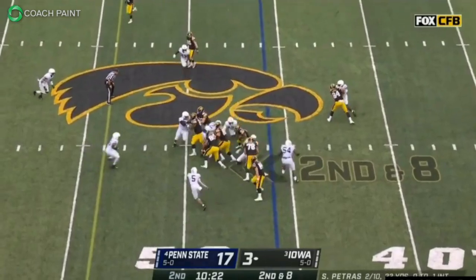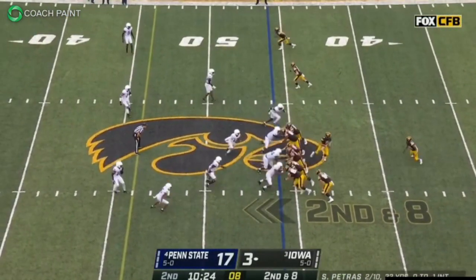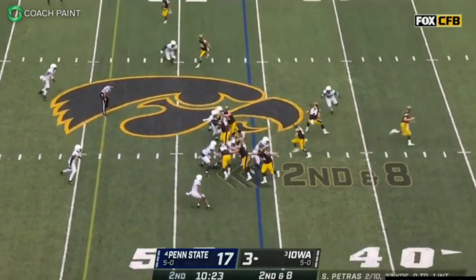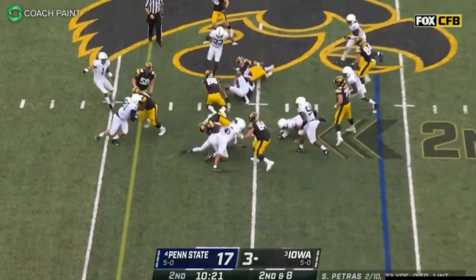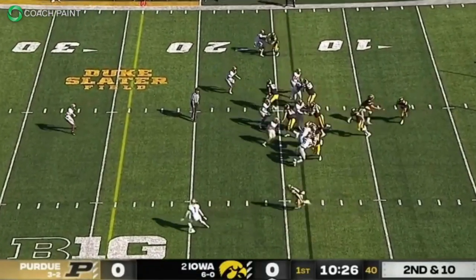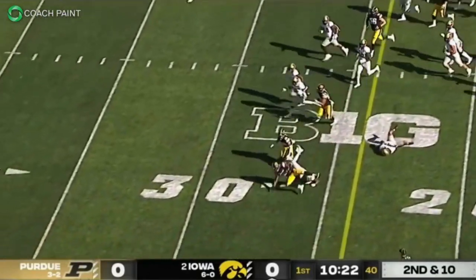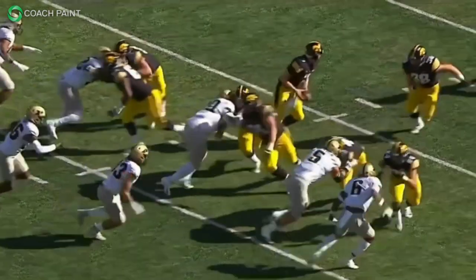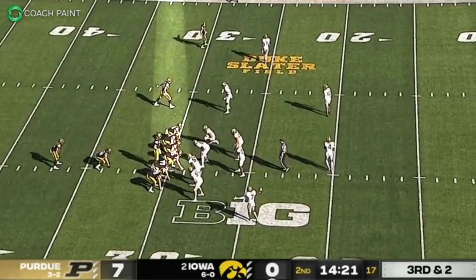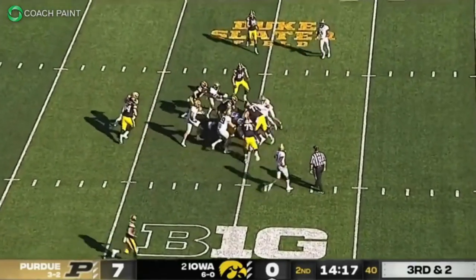Tyler Linderbaum is the single best center I've ever scouted. He's elite at securing blocks with the other interior offensive linemen on his team. His ability to swivel his hips and seal them out of the play on zone runs is second to none in this draft. He also does a fantastic job of using his hands to twist their shoulder pads and control his gap. His agility allows him to reach anywhere from a one-tech nose tackle all the way to a three-tech defensive tackle — not many centers can do this consistently.